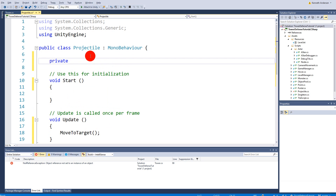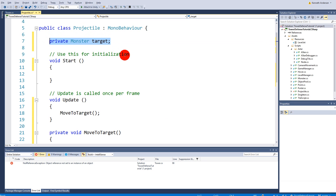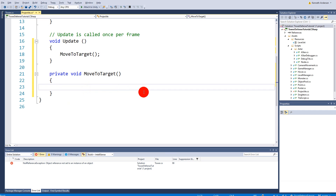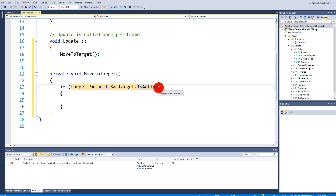Inside MoveToTarget, we first need a target — the projectile needs to know what to follow. Make a private Monster called 'target'. The projectile will get that target from its parent, which is the tower — when the tower shoots it tells the projectile which target to hit. We do a check: if our target is not null, meaning we have a valid target, and our target is active — because there's a chance our target will be removed from the game and become inactive, at which point there's no point following it.